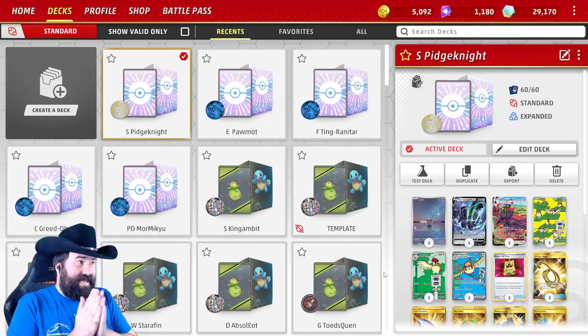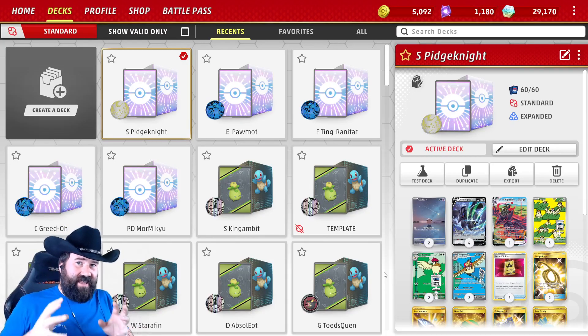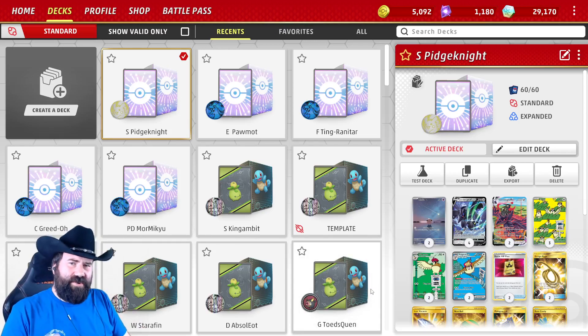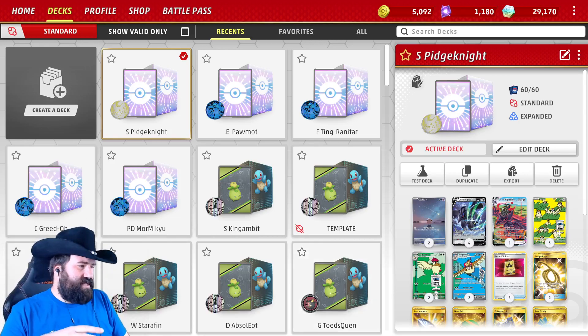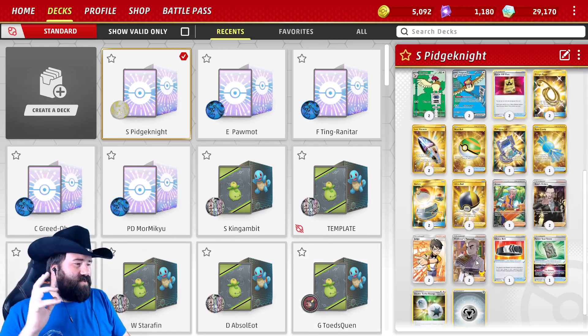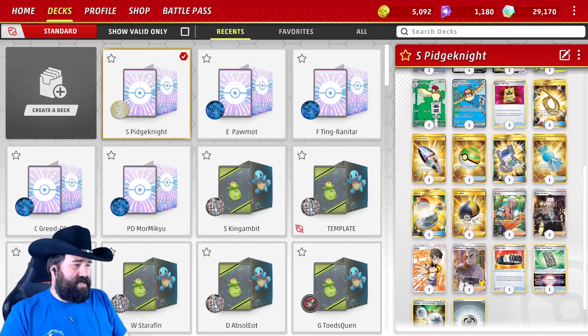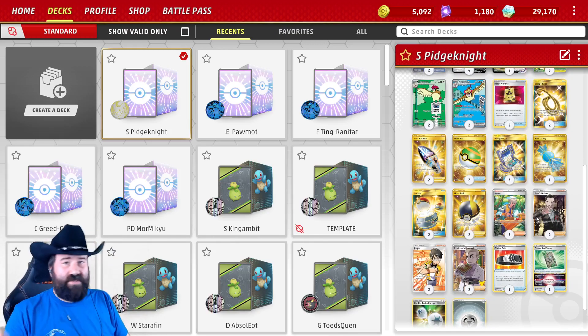The next deck we're going to be playing is another attempt at finding a good home for Pidgeot. The last one we did was Morpeko and Mimikyu, which kind of leveraged the supporting aspect. This one is more about items. There are some good supporters we want to get — Judges, Professors, Researchers, Boss's Orders.